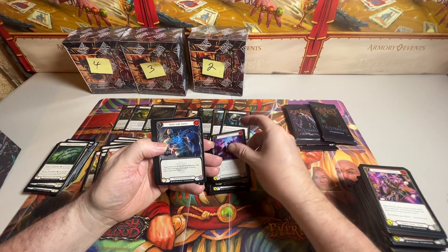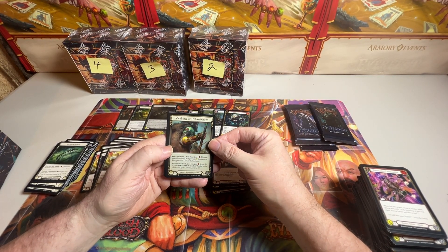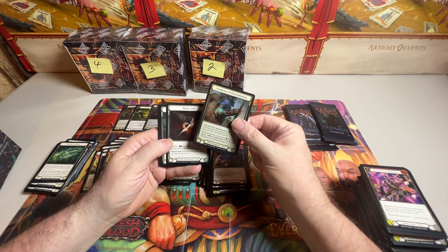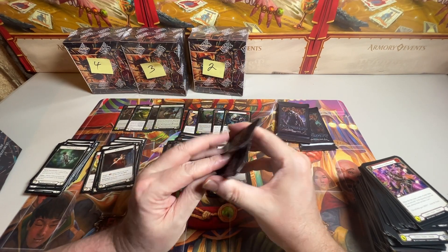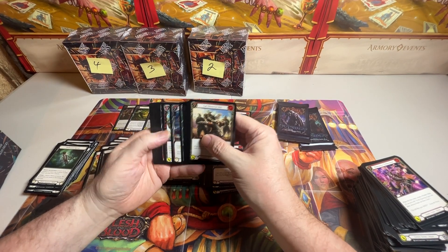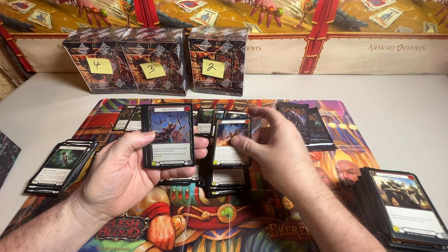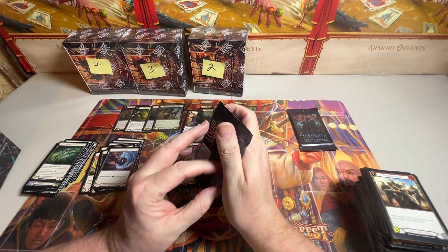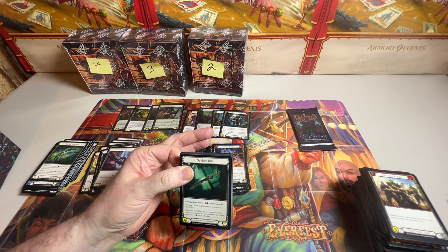We got a Rare, another Rare, a Legendary - we did get a Legendary, which I do not have. It's a generic equipment. It's not a Super Legendary, but it is one I do not have. So that is cool. Rare. Rare. Common Foil. And Equipment and tokens. This is a pretty loaded box - Down and Dirty, Codex of Frailty, and a Legendary out of one box. This is a good box.